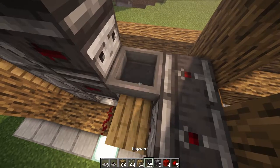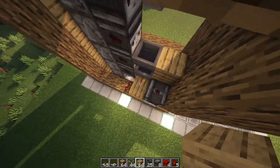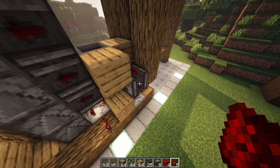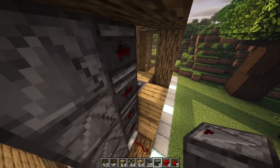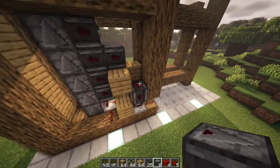Then grab your hoppers, place two down, and place a block right here and a block right here. Place redstone dust on this observer, and then place another observer facing sideways. This one's a little bit tricky — you're going to have to keep on doing that and make sure that it is facing sideways as well, so it looks like this.